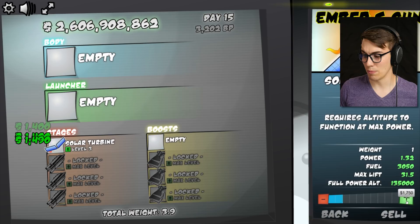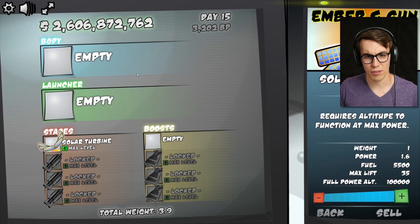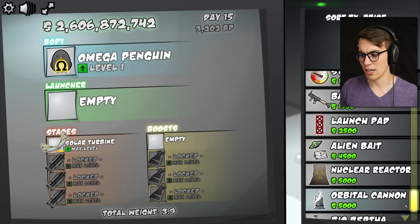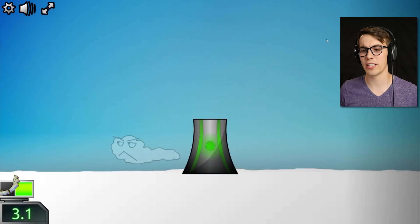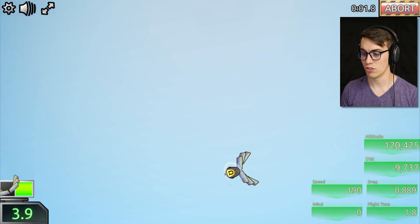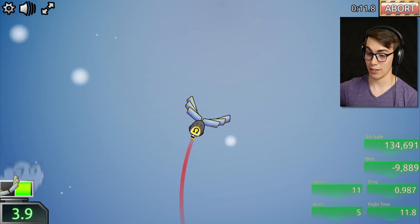Full power altitude is 150,000. I guess we just have to make that go up — oh wait, I get it. It works at full power if you get to 100K, and after that there's nothing else to do. I got it to max level. I'll put on the Omega penguin body and a really good launcher and see if I can go to space like that. But it won't trigger anything since I've already gotten endings. You do actually need to win story mode with the solar turbine if you want to see the ending — but I just want to try it and see if we can get it all the way up.